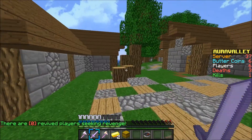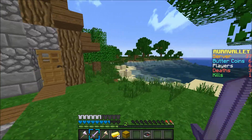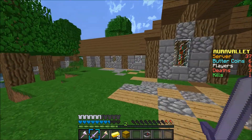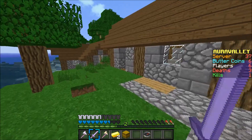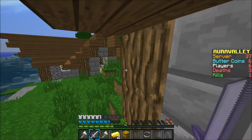Somebody could have sneak attacked me if they were crouching — I could have died so easily. And I don't know why I didn't check in that house, I just kind of said nah, I'm not gonna check in that house. Here I knew somebody had definitely looted this chest because it's empty, unless it's a glitch.